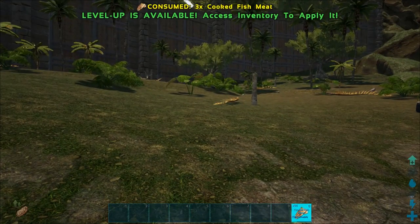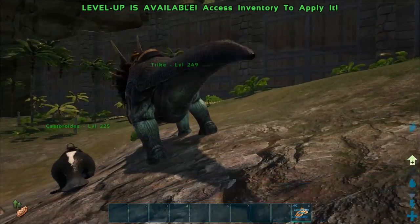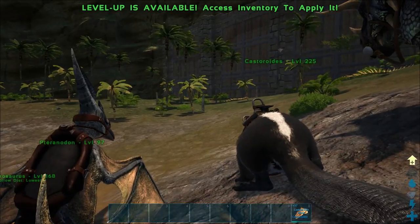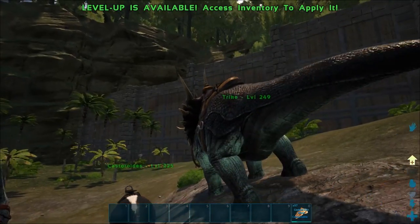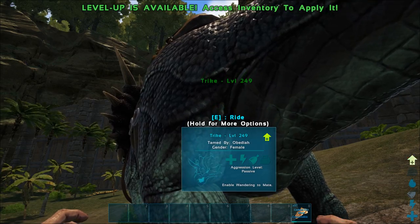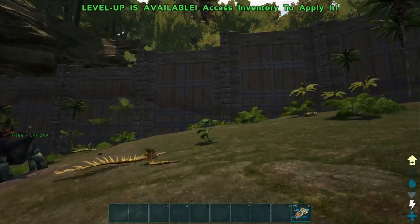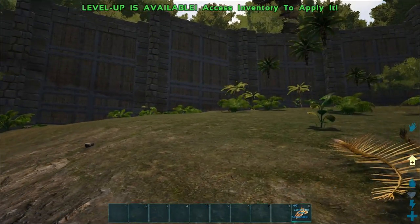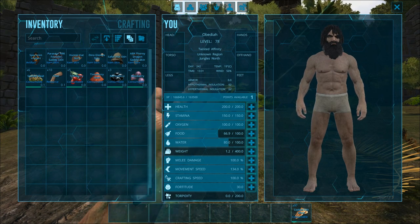You can see my hotbar looks obviously different. Look at the text — see where it says 'level up available,' see how it says the trike, castoroides, pteranodon — see how it's so sharp and clear. Look how blue and nice looking that is. It looks so much more professional now. It feels much more like a professional game than a failing early access game. I love the blue colors, I love the look.